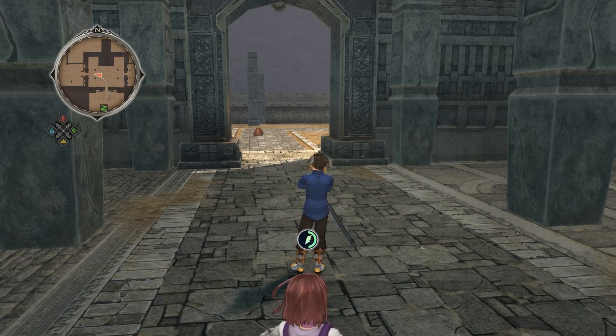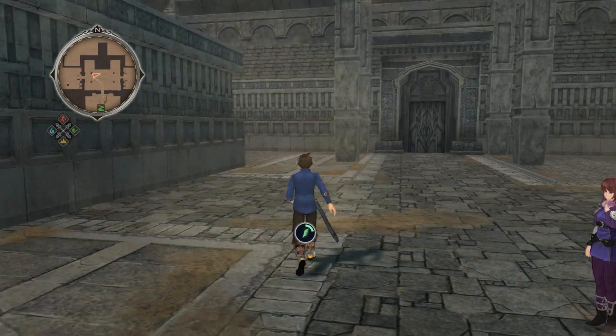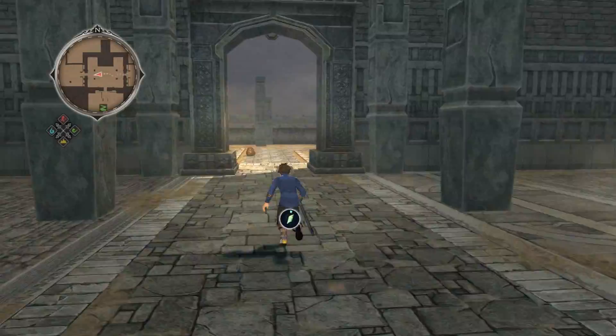Welcome back once again to Tales of Zestiria! Here we are in the Trial of Earth, chasing down a Minotaurus to slay him. I'm sure he really wants to be caught by us if we're going to kill him. Looks like we can't go that way, so we are on a linear path.